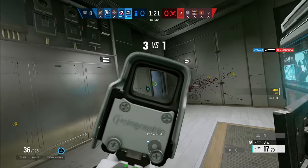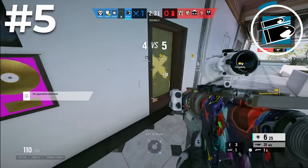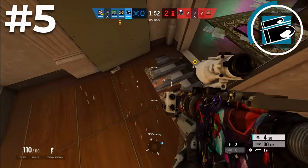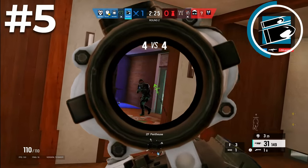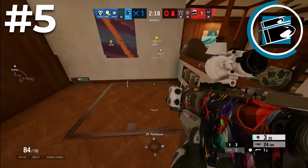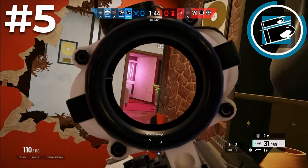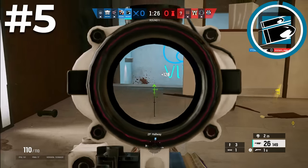The next operator is Buck — one of the most versatile operators in the game, viable every round no matter your strategy. You can use his ability to quickly get into the building or to play above or below the site to flush defenders out of their positions. Playing vertically makes defenders scared to hold good spots, allowing your teammates to pick them off. He has stun grenades for free kills when playing aggressive, and he can soft breach and hard breach at the same time. Buck also has access to one of the best primary ARs in the game — the C8-SAS — with high fire rate, high damage, and low recoil. His versatility makes him the best solo queue attacker in the game.